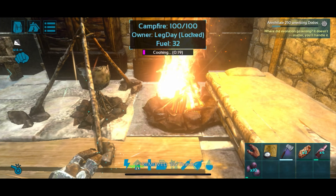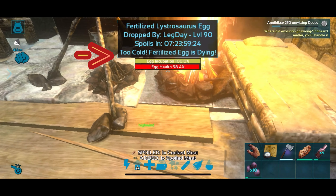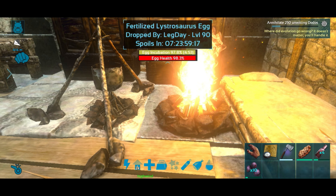There's a bar that tells you whether it's too hot or too cold. I'm going to put it here next to the fire — it was too cold, but now that it's next to the fire the timer is going down. Five minutes till it hatches.